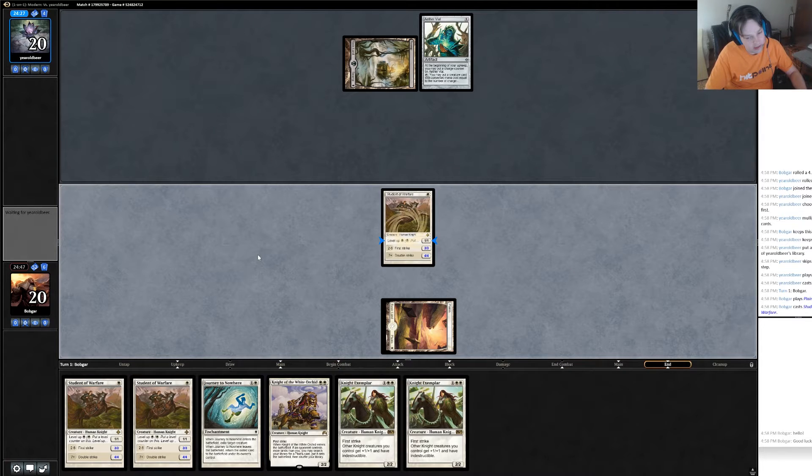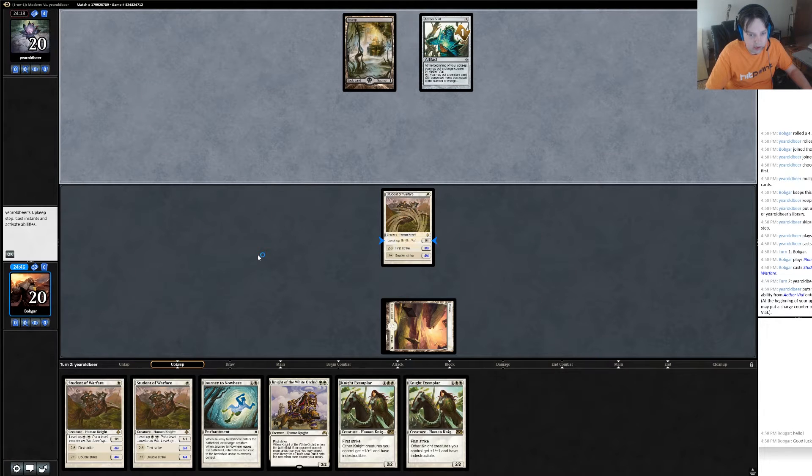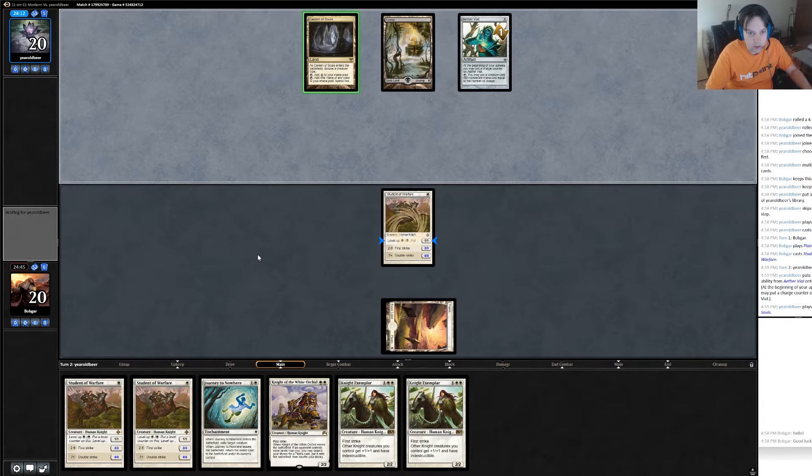There's some question next turn: do I put two into Student of Warfare or not? We'll see. Cavern of Souls — what is it, zombies or vampires? Black tribal? Oh, it's humans maybe — white black humans or something, because for humans you would normally go mono black.